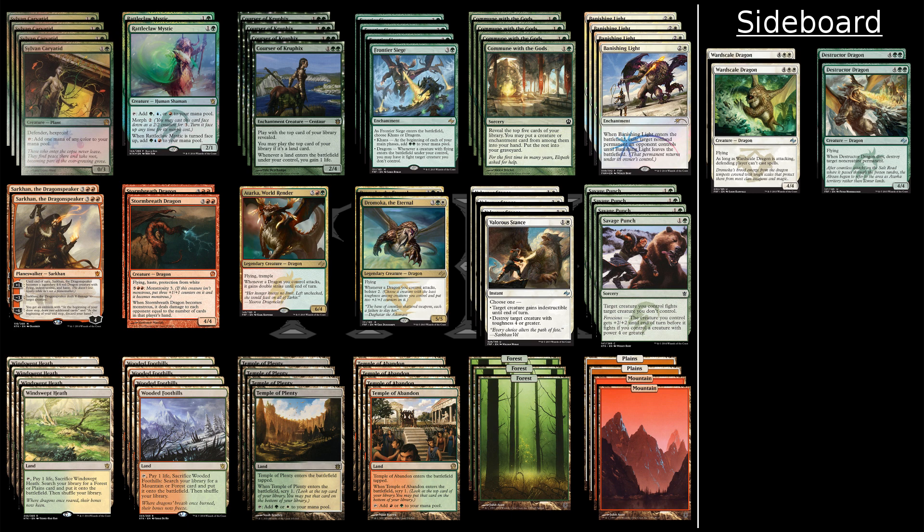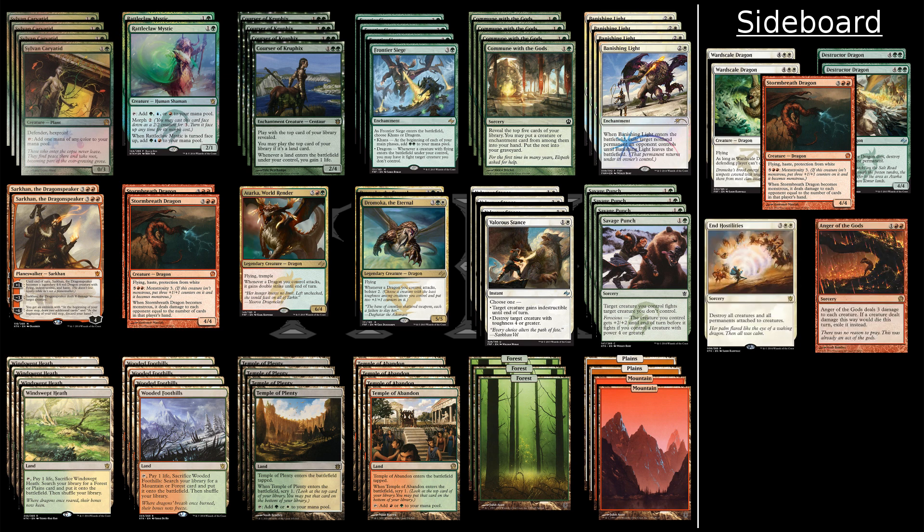And lastly in the dragon department, we're going to run a single Stormbreath Dragon. Against faster matchups, he's really powerful. Being able to play him on turn four against decks that are going to have you at ten or less life by that time is really good, and the fact that he has haste can help a lot in certain matchups. Next, we have End Hostilities and Anger of the Gods. The number you run of these is really dependent on your meta. At the moment, I'm going to run two of each, though it may change depending on my matches.